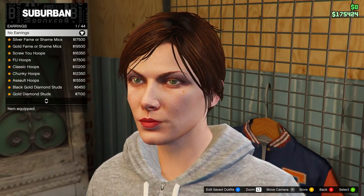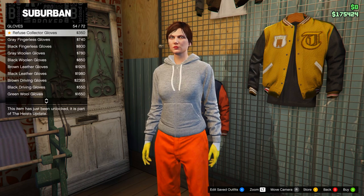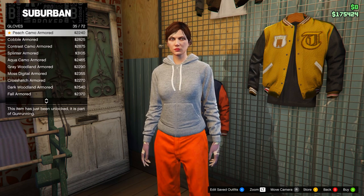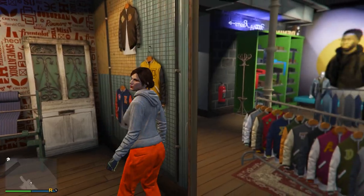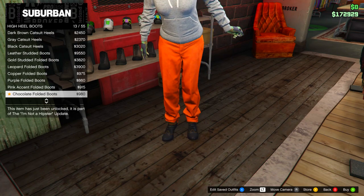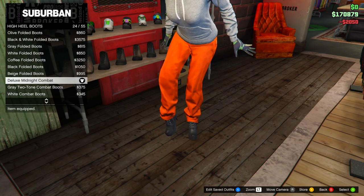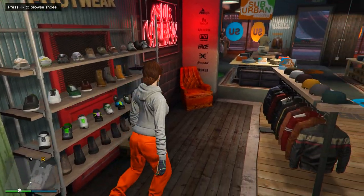To start building the outfit, first go to gloves and equip the Light Woodland Armored gloves. Then head to the shoe section and go down to the high heel boots, then select the Deluxe Midnight Combat Boots. After you have those equipped, head over to the pants section.